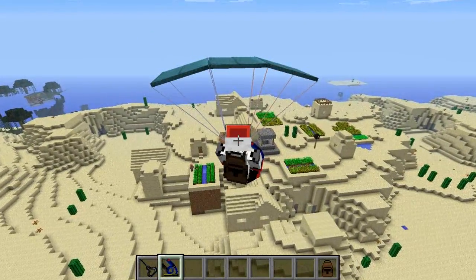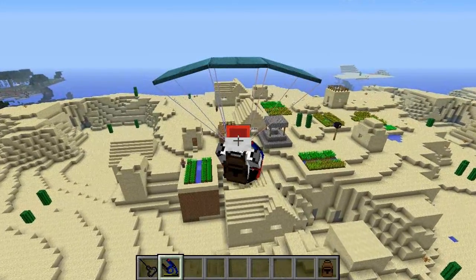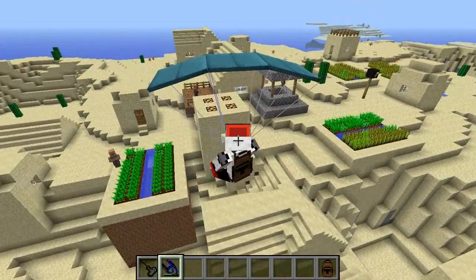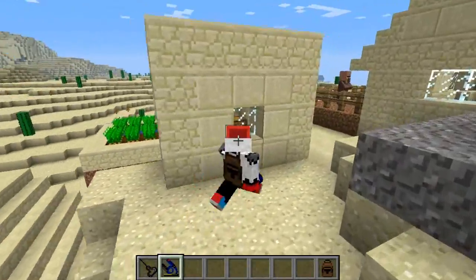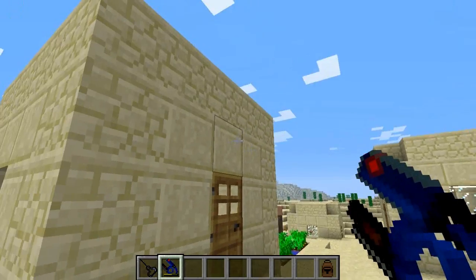There is also some more config file stuff — you can change the colour of your parachute, which I did. Mine is actually cyan. It does start off as green and yellow, I think. And you can also lose your parachute if you catch it on stuff.